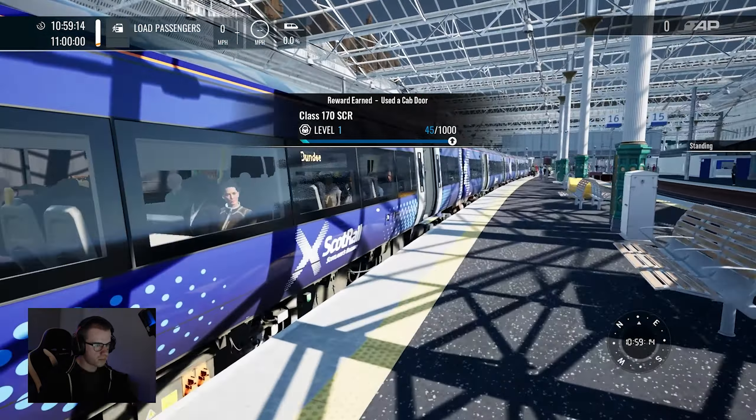We need to be at Haymarket at 11:03. There's temperature control — hell yeah, everybody can be warm. Scottish people, they need to get used to their own climate. 18 degrees — if we go 16, that would be more normal for Scotland. I don't think we should have any problems along the way in terms of signals. Hopefully not. Speed up now.